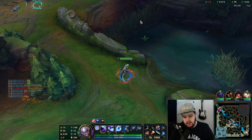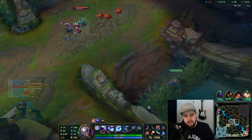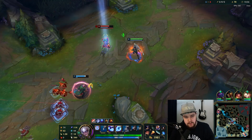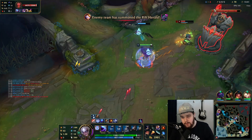Let's see if I can go mid here. I have quite a bit of gold. This is not warded — otherwise she wouldn't be walking up. There's the fear I was expecting; let's see if I can use the red buff slow to my advantage.